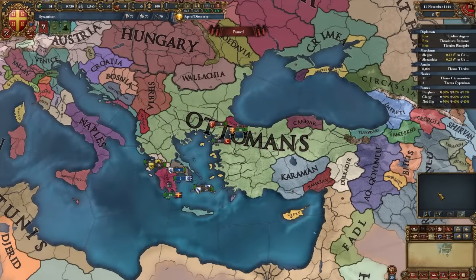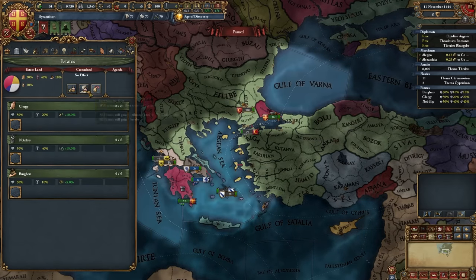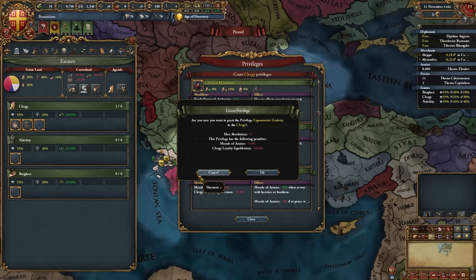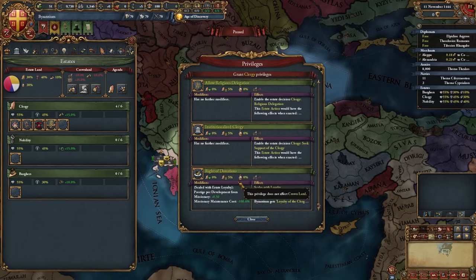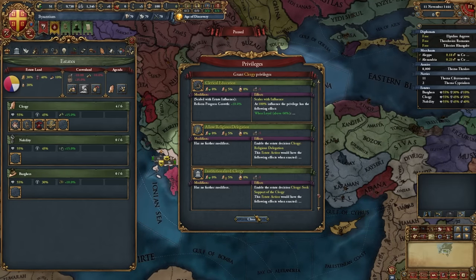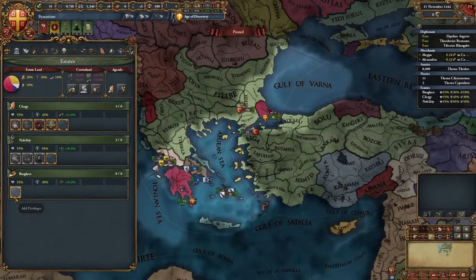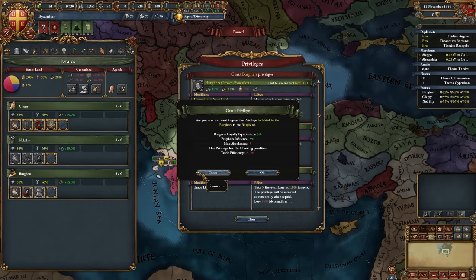Here we are as Byzantium. First thing to do is go into estates and summon the diet — choose whichever agenda is best for you. Give the clergy: religious state, clerical advisory council, expansionist zealotry, and religious diplomats. Give the nobility: primacy of the nobility, increased levies, and aristocratic counsellors. Give the burghers: land of commerce, patronage of the arts, commercial advisory board, and indebted to the burghers. Then seize land.